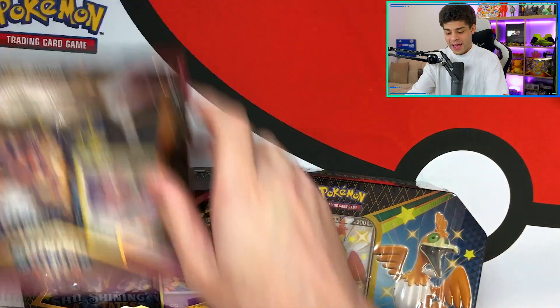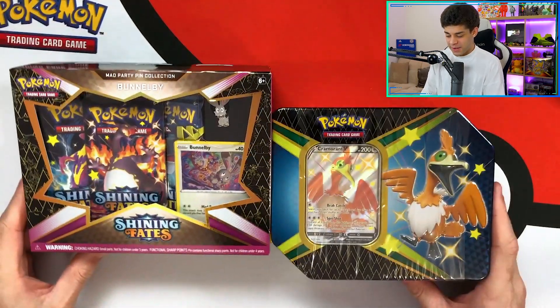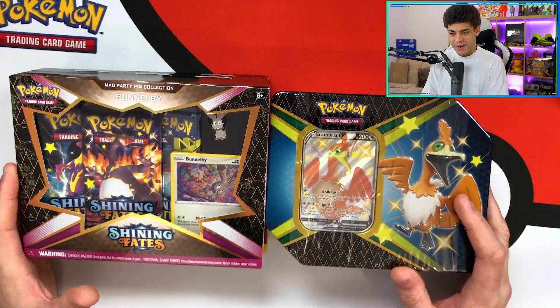The target today for you is 200 likes. You've managed to do it in the last three videos so I'm expecting the Charizard Gang to come through and absolutely smash that like target. Thank you to everyone who's supporting the video - we are so close to 4,000 subscribers. Today, as you can see, we have Pin Collection Boxes versus a Shining Fates Tin right here.